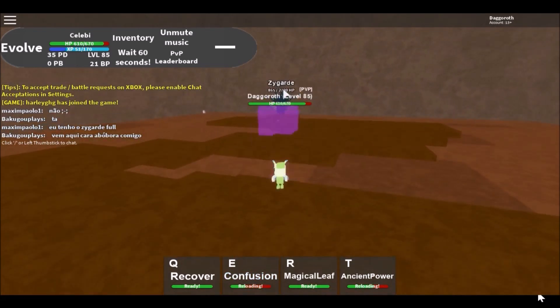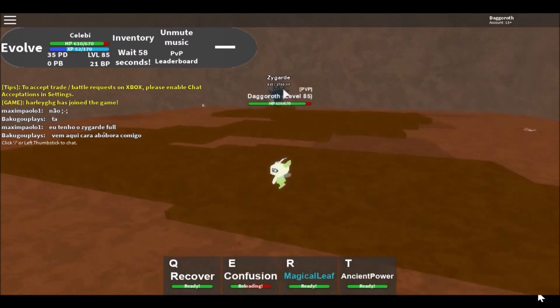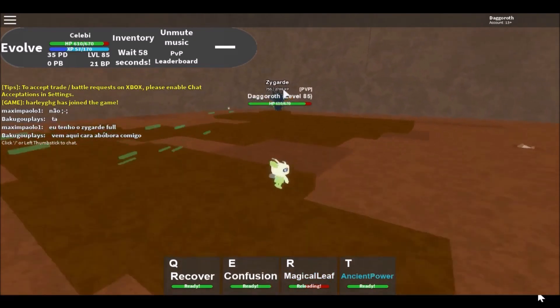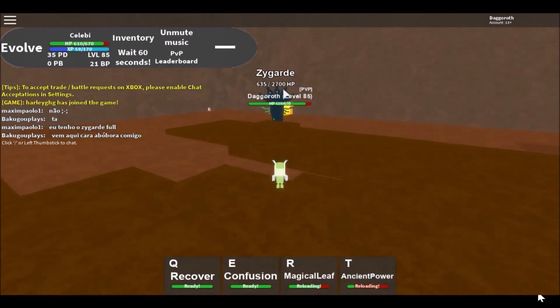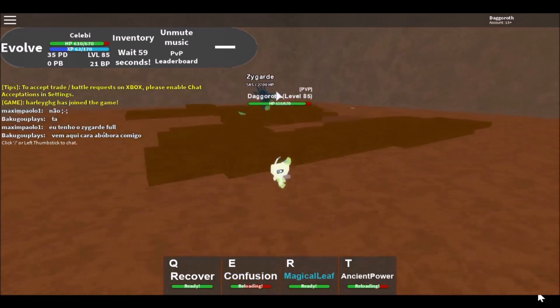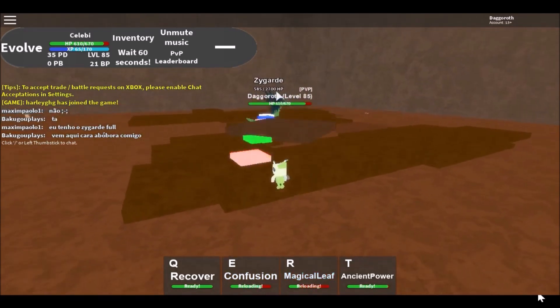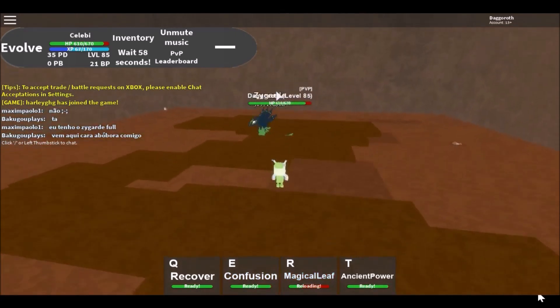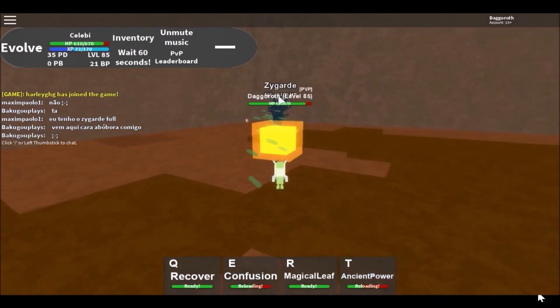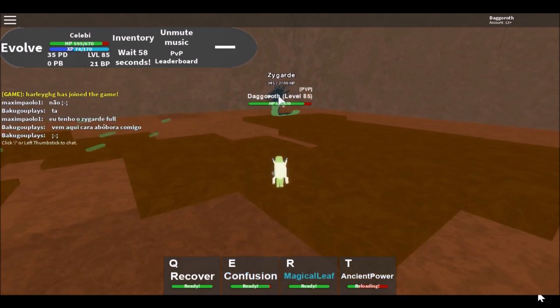He doesn't seem to really be aggressive. He could transform, but he's not getting into sicko mode trying to kill me. He's got some Thousand Arrows — I don't remember what that's called. Is this the highlight of the danger? I feel like we've got this in the bag — this could be a first-time, first-try clear, folks!